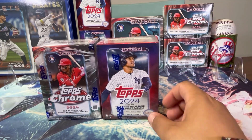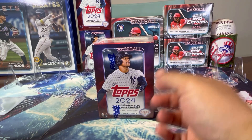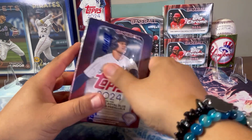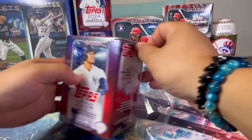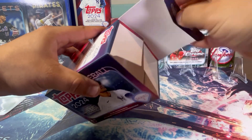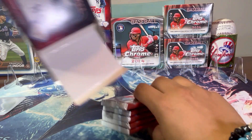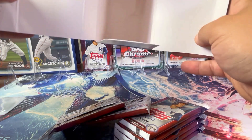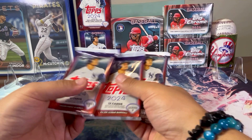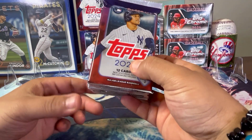All right, we made it to the table and we're going to start opening these boxes. We'll start off with the Series 2 blaster — save the good one for last. Let's open this bad boy up. I'm so overdue for a numbered card, it's crazy. These things come with holiday parallels, which I personally think are really cool, and there's a possibility for some numbered parallels. Let's make sure we got one, two, three, four, five, six, seven packs.